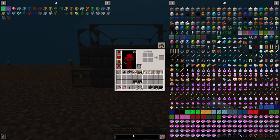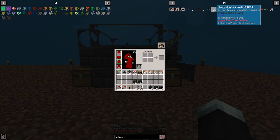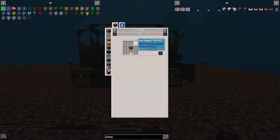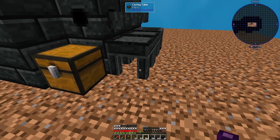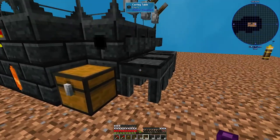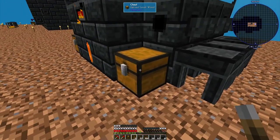Next, what you're going to need is an item extraction cable — not fluid, but item. Get yourself an item extraction cable and item cable. To craft the item extraction cable, you need four iron nuggets, one dropper, and one weighted pressure plate. You're going to place it below the casting table so it's going to pull the ingot out from the casting table and put it into the chest.